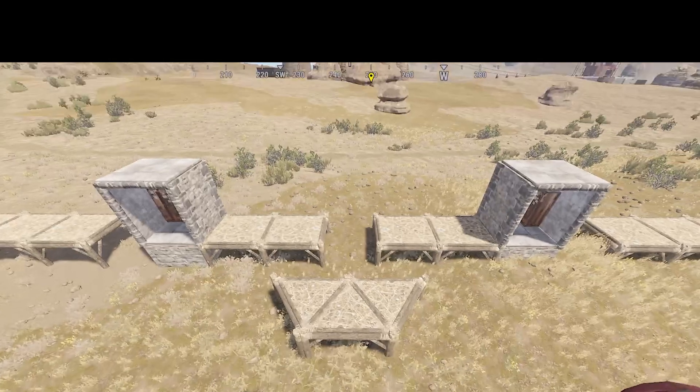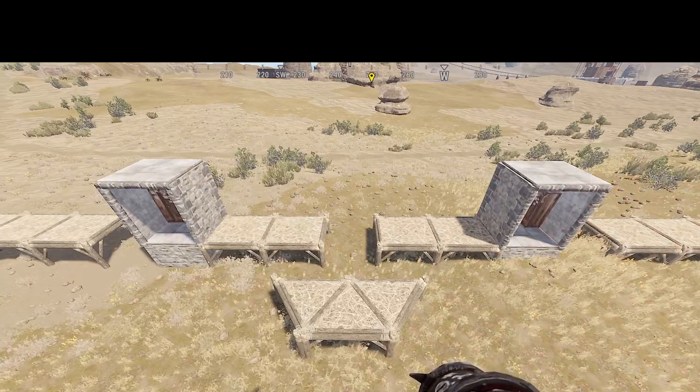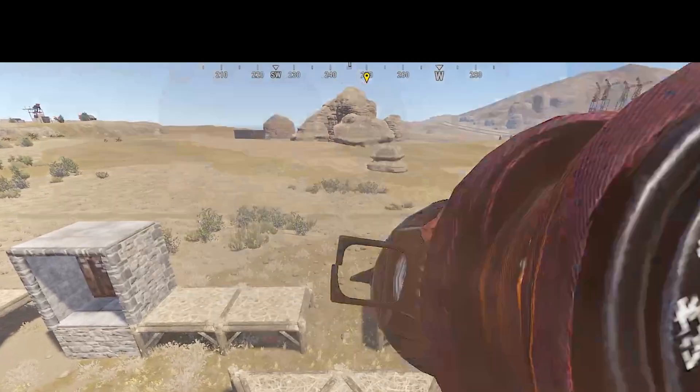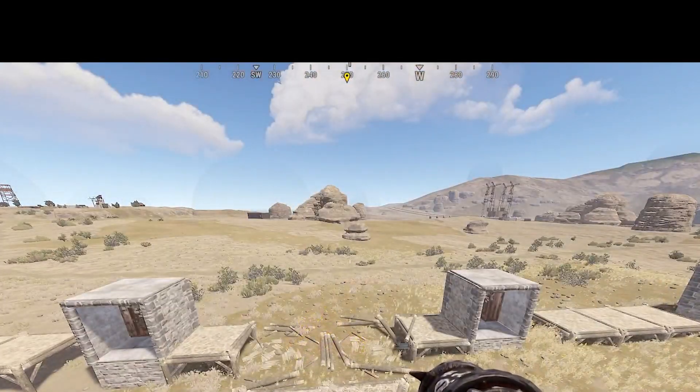Our raiders can raid two of them at the same time and we obviously don't want that — it defeats the purpose of this. Let's just make sure we know rocket splash: one foundation in each direction, and that definitely splashed. So we want to have a honeycomb and we also don't want just a one-by-one.